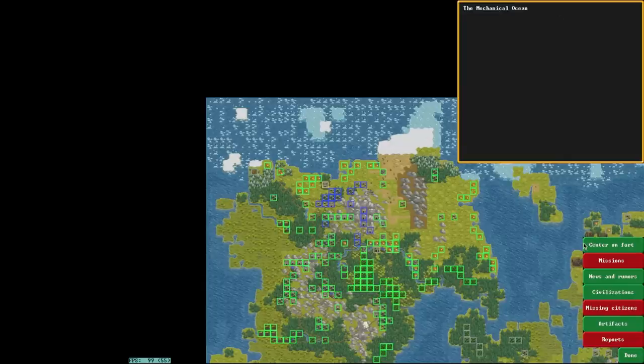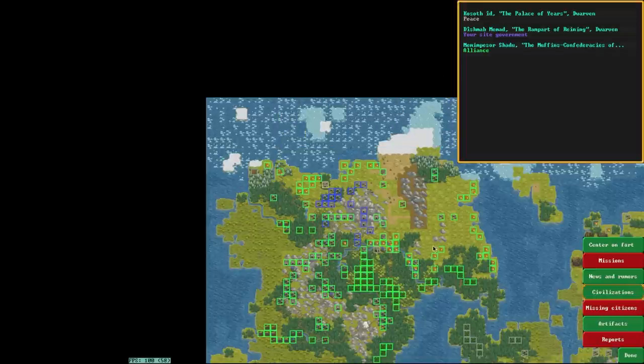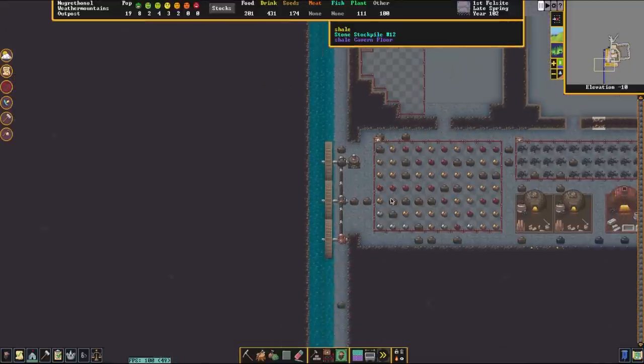We're going to quickly click center on Fort, because I just like to know where we are in relation to our friendly civilizations. The blue ones are our civilization and the green ones are allies. We're going to click on our civilization and go to our home civ. Just as a reminder, we've imported gypsum plaster for casts and ducks and drakes just to have some fowl in the fort. They would like figurines and bracelets, which is something we can absolutely do alongside our other projects.